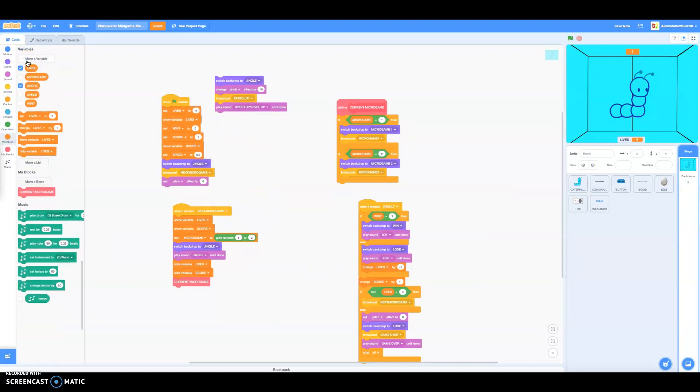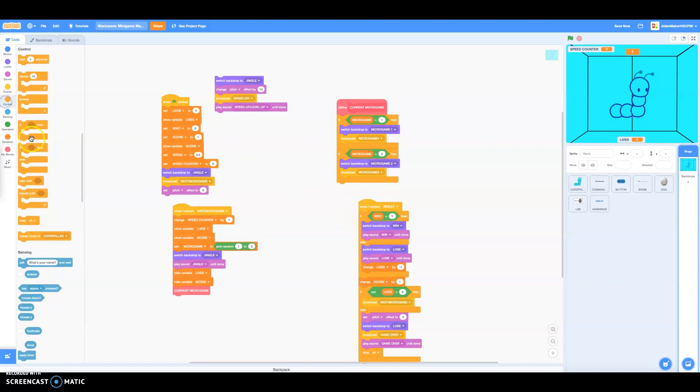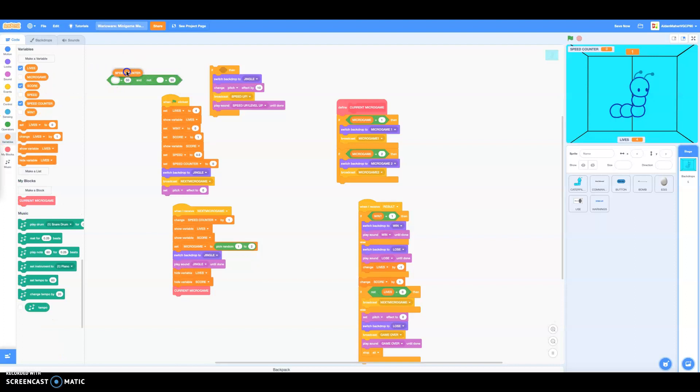Now we've got to make the speed counter. Start at zero. Every time that happens, we've got to change the speed counter. Next, we've got to make a script with 'if blank then'. We're going to make a giant script. We've got to do two: blink equals number, and find the second one with first or second with not.